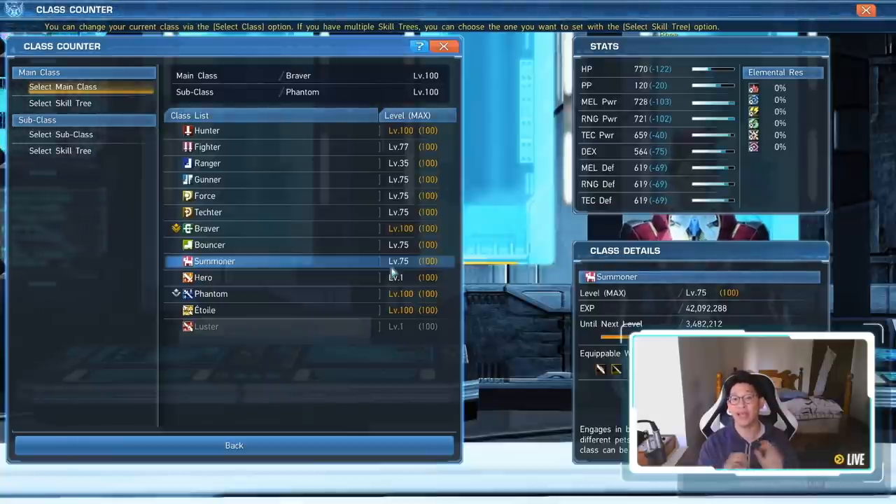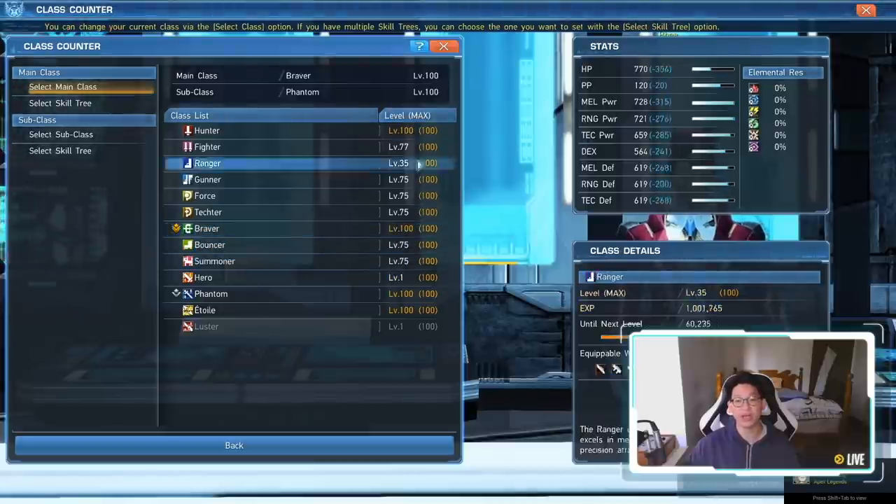It is very, very beneficial to get all of them to level 100, because you're going to need a lot of Augment Transfer Passes if you're planning to get endgame augments and you want 100% chance — no gambling, no RNG. That is the safest way to do it, and there is zero gambling required. So that's exactly what I'm going to be doing, and in order to do that, I need to max out all these classes to level 100.